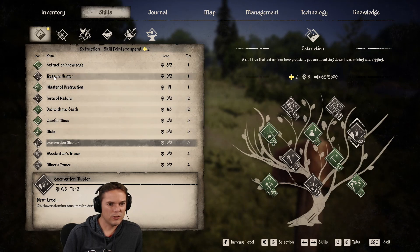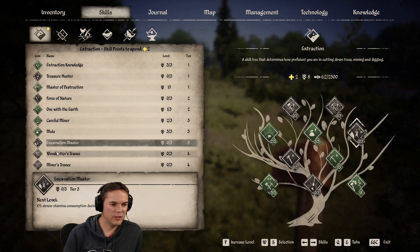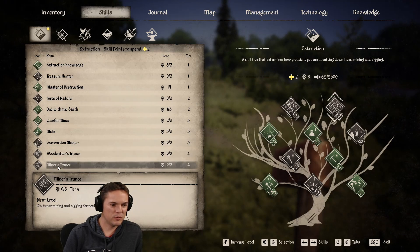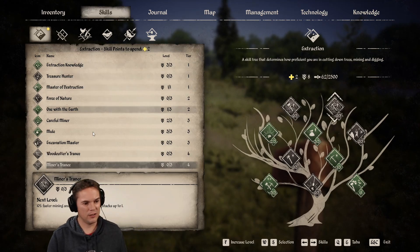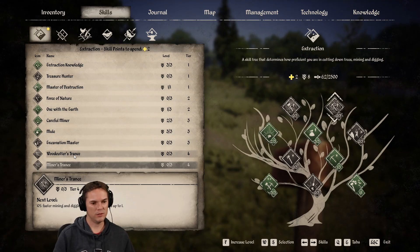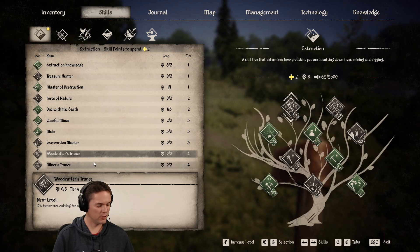I don't know what to pick. Slower durability loss of axes — but the bronze picks last for ages anyway. Stamina is not a problem, but anything speedier would be nice. I'm going to go for this — I don't want to do any more mining, but I might be clearing trees. I'll do the woodcutter's trance — let's increase the level in that.